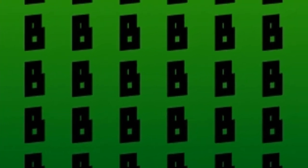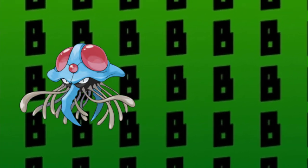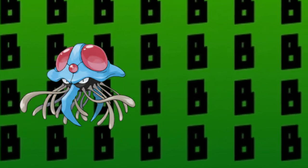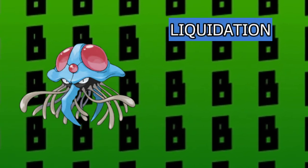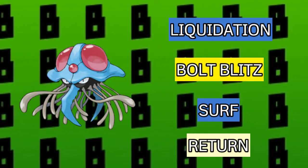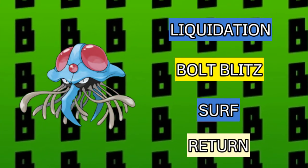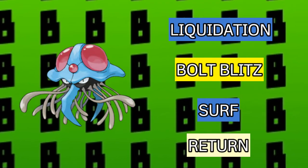The third Pokemon on my team is going to be Hoennian Tentacool, which is a Water and Electric type. Water and Electric is a really fantastic typing to have. Most of the Hoenn Pokemon have got really good typings. You can find Tentacool just anywhere, like in the original game. Its moveset is going to be Liquidation, Bold Blitz, Surf, and Return. Surf, Liquidation, and Bold Blitz are for STAB. Since my friendship was high I went with Return because it did a lot of damage, but if you're not confident about friendship, you can go with Facade instead.